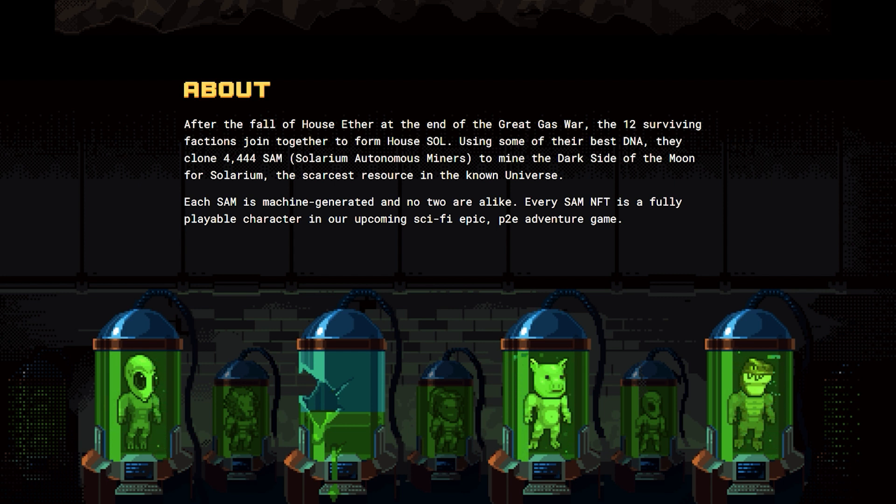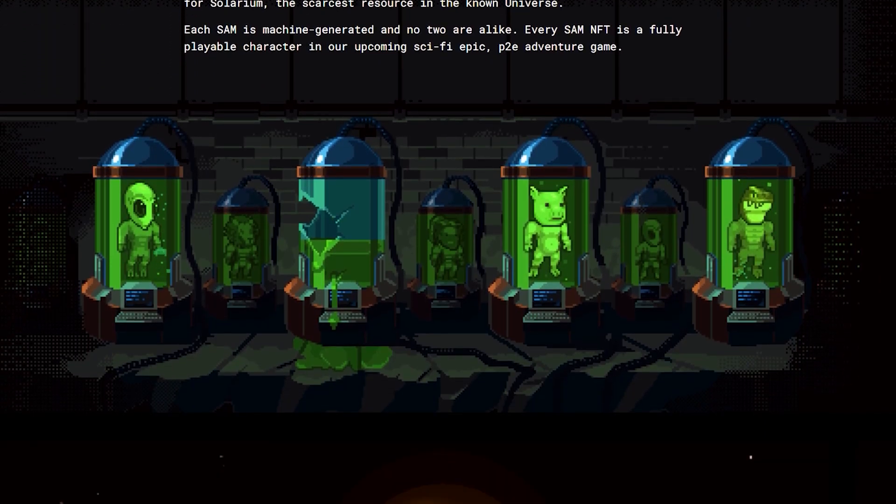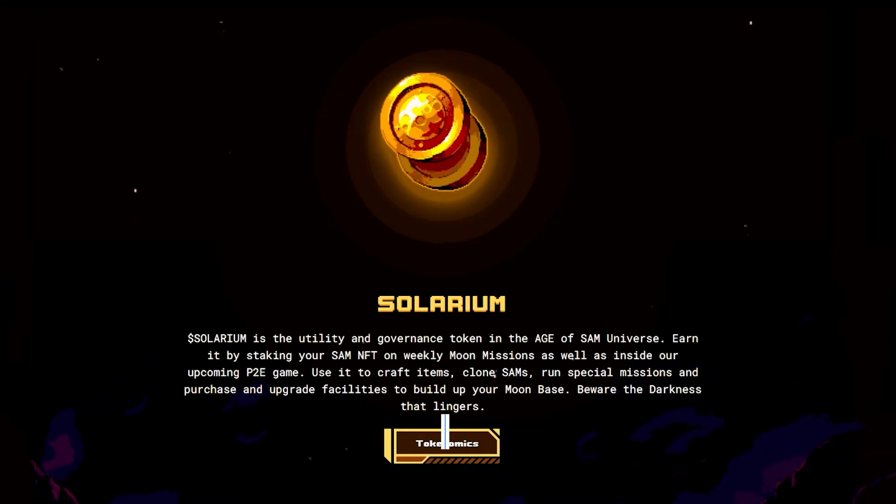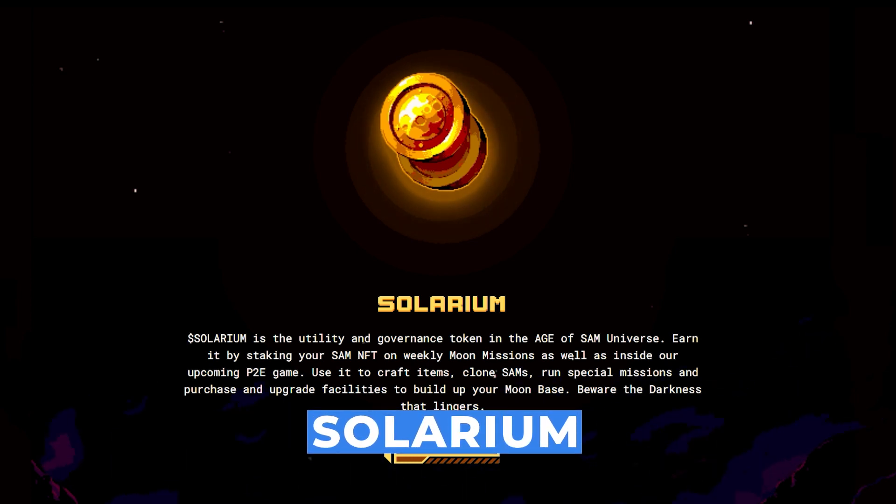In addition, the holders of these NFTs can play with them in a sci-fi epic play-to-earn adventure game they will be releasing. As with most NFT projects, they must have their own currency, and for the Age of Sam, it is known as Solarium.